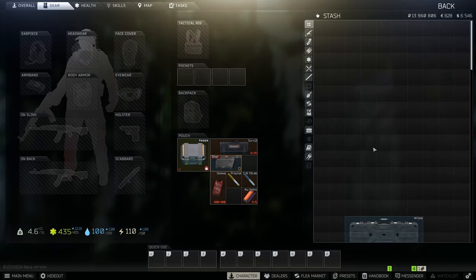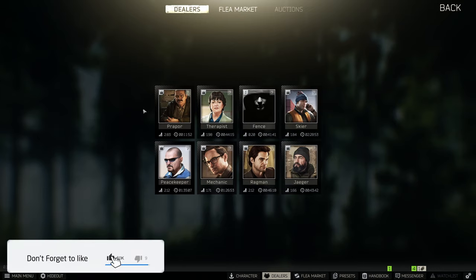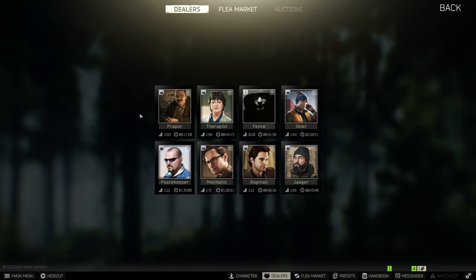Hey guys, welcome to a guide showing you a few guns you can use between levels 1 and 10 — basically until the flea market is open for you to start buying modifications. A lot of these are going to be basic guns, but I'm throwing in a few tips that might help you mod out your guns whilst you're in raid or just in general.